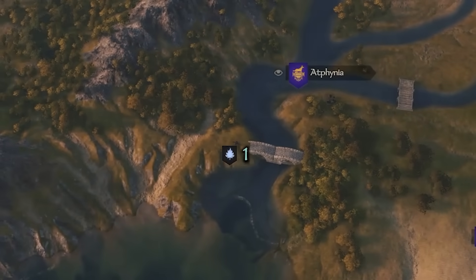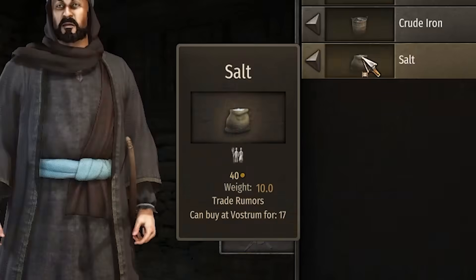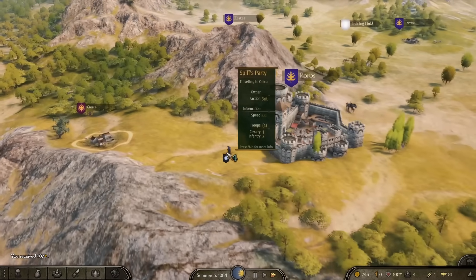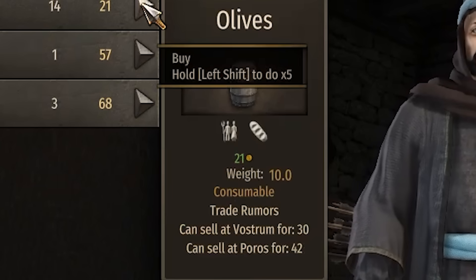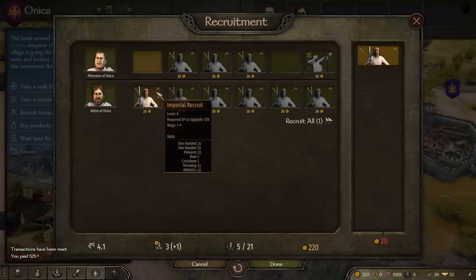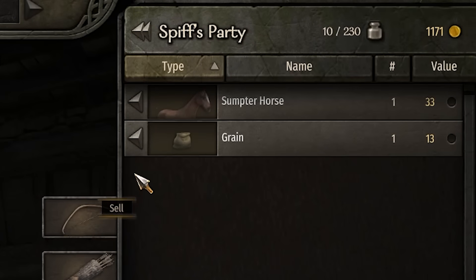Now in order to get ourselves started, we've purchased 648 gold worth of salt from the settlement of Aptifina over here — only 18 gold pieces each. We were recently in Poros and saw that the price of salt was much, much higher than that. So even though we are massively over-encumbered, we're going to slowly waltz our way over to Poros and drop off all of our salt. The salt we managed to buy for only 18 we can sell here for 40, meaning we get 700 of our gold back.